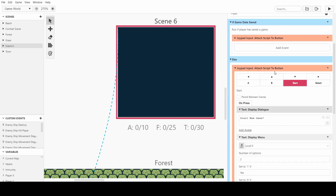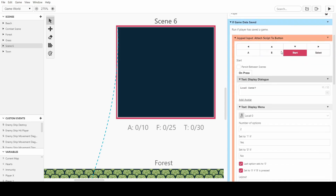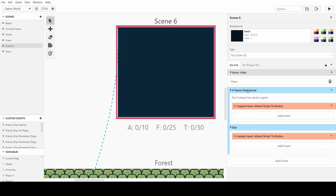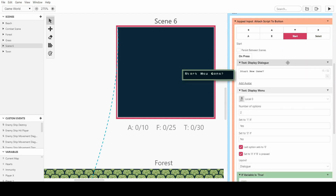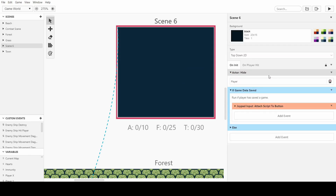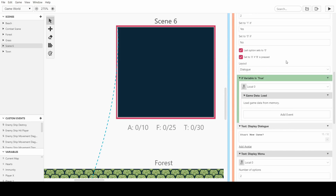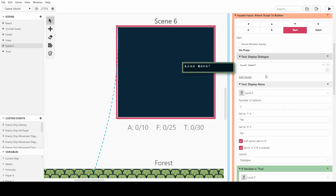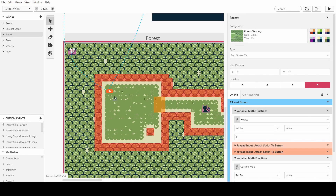So now we have a save system that works. There's a variable checking whether the game is saved. If it is saved, pressing start triggers one branch; otherwise pressing start triggers the other. Both are connected to the start button, separated by the 'if game data saved' check. If there's no save it asks about starting a new game; if there is a save it asks to load or start a new game. That's extremely simple.